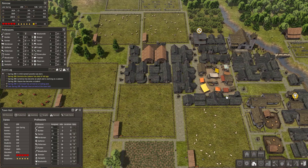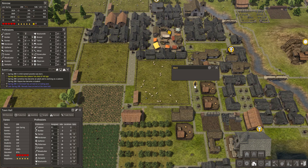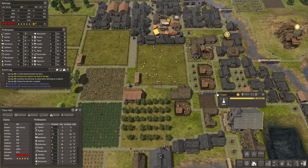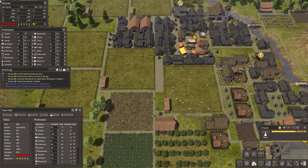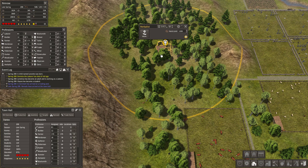Each of your citizens has a happiness and a health rating. Happiness is easy to satisfy just by having wells and chapels. Keeping up a decent health rating is more challenging — you will need to have herbalists, so they can collect herbs and create medicines from those herbs.